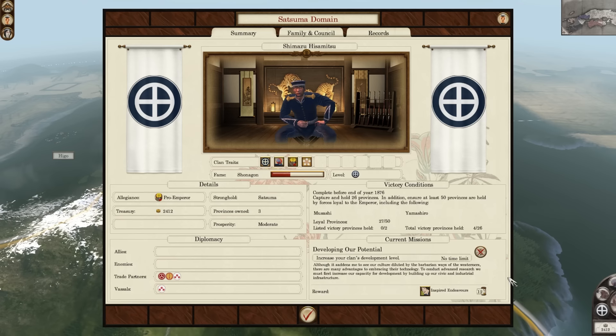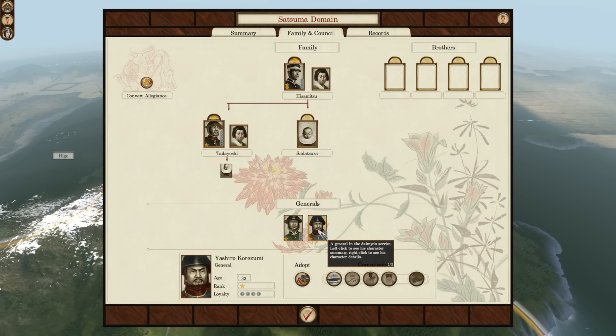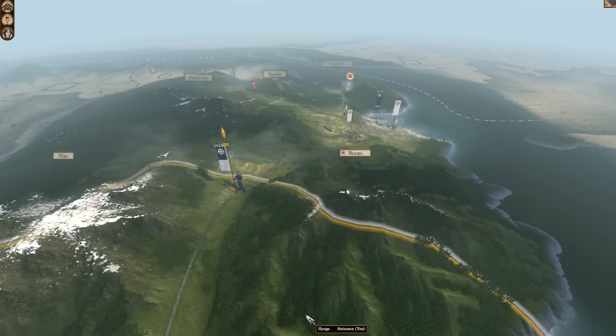Spring — it is plus one happiness across all provinces. Before I forget, because I've forgotten for so many turns now — oh look at that, the sun! Let's choose. I've got the new general — Inspector General: construction costs across all provinces, plus one repression. I'm going to need this dude. Because you've been chilling at home for ages now. Doesn't seem like they gain traits like eye for a lady or anything like that. Marketplace — yes please. It's actually cheaper to upgrade now because of that comptroller we've got there.